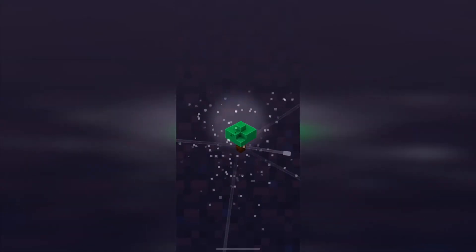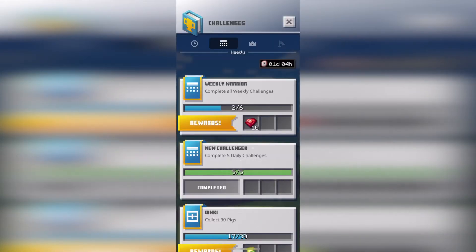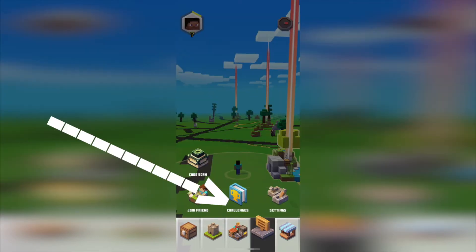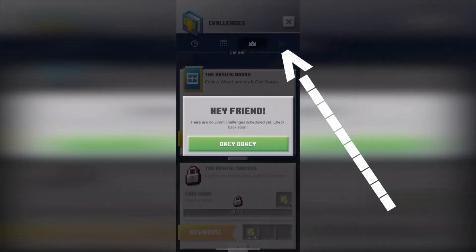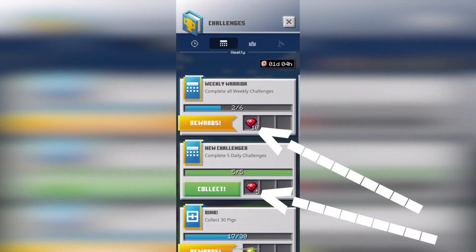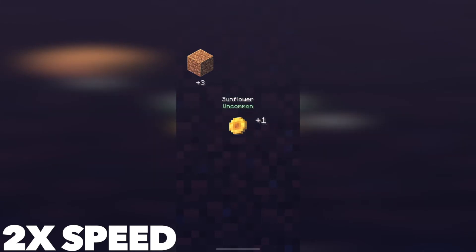Collecting tappables can get tedious. If you want a slightly less tedious way of gathering rubies, you should also use method 2, which is to complete your challenges. While on the home screen, your challenges can be accessed by clicking this sign, then by clicking the Challenges tab. Here, you can see what all of your challenges are, which fall under the categories Daily, Weekly, Career, and Special Event. Now challenges reward the player XP and rubies. Unfortunately though, they only give you a few rubies, so this method should only be used as a bonus to the previous method.